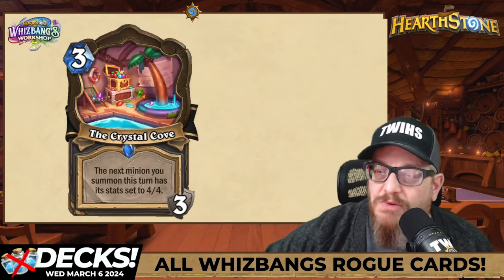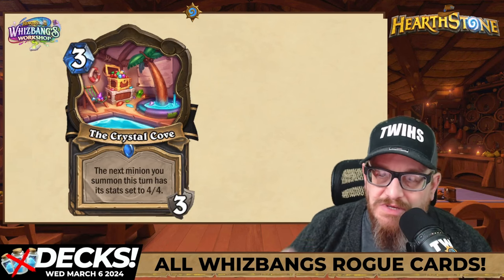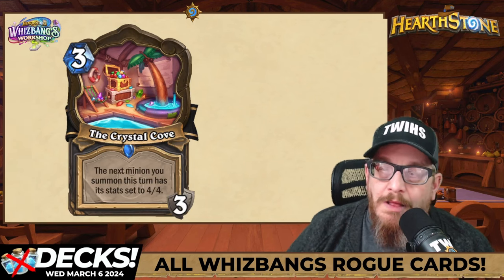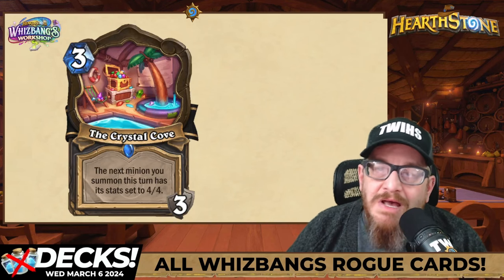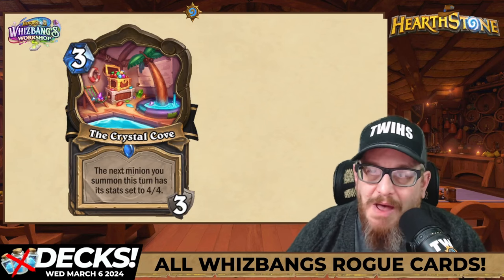Next one is a location — three mana, three charges — Crystal Cove. The next minion you summon this turn has its stats set to 4/4. This is going to be broken. I'm kind of excited for this; there are really cool things here. I'm hoping that this pops off as much as it looks like it's going to pop off.